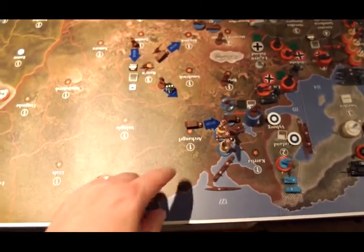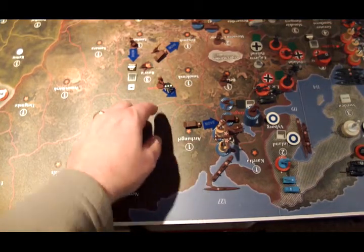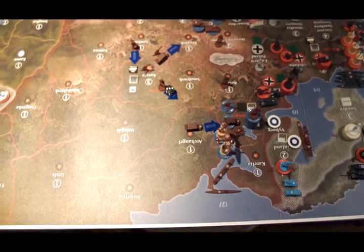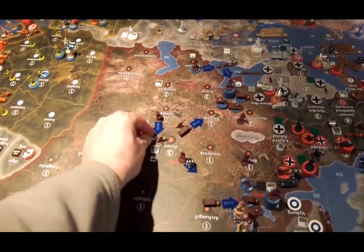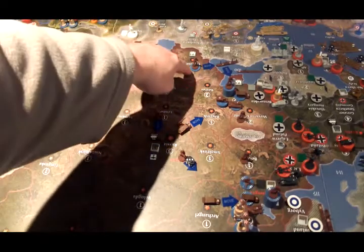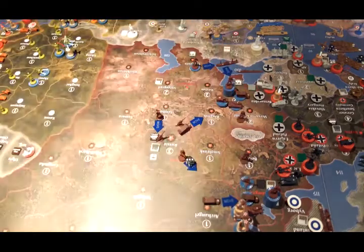In terms of movement, not much. The artillery from Archangel is going to move into Novgorod. One of the infantry from Moscow is going to be railed into Novgorod. The artillery and anti-aircraft in Moscow are going to move to Bryansk. The infantry from Tambov is going to move to Russia. The two guys from Caucasus are going to hop onto that transport and offload in Ukraine.